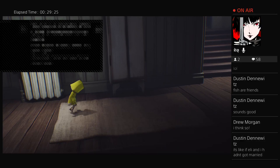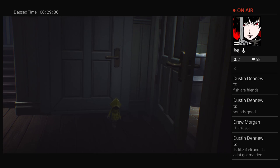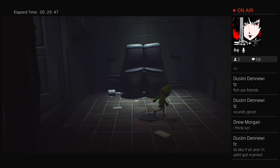I got a trophy — 'Highly Sprung.' I must have jumped on a bed enough times. I haven't tried to open this door yet, and apparently I can't. I'm just wondering, because there was definitely a second cook.